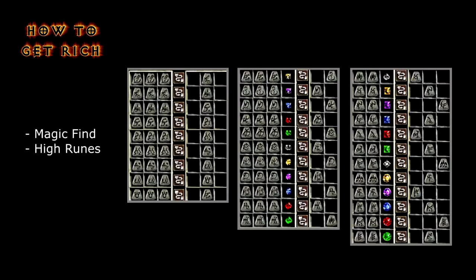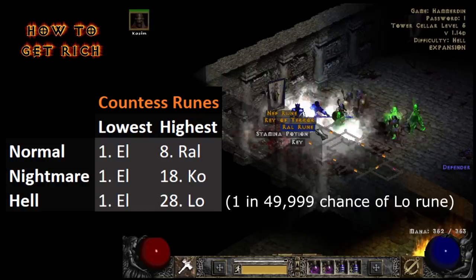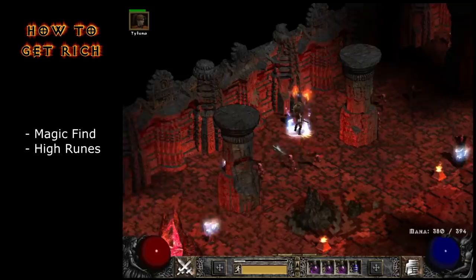You can also combine two or three of the same rune in your cube — sometimes with a specific gem — to get the next highest rune, but you have to be on ladder to combine the higher ones. The Countess in Act 1 almost always drops some runes but she doesn't drop the highest ones, and the Hellforge quest is guaranteed to give at least one rune, but this can only be done once in hell mode per character. Some people rush other players through the game in exchange for their Hellforge, but it doesn't drop the highest ones either. The takeaway is the best way to get high runes is to clear out those high level areas fast.